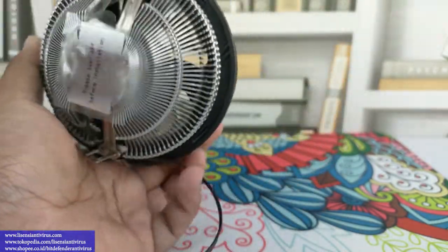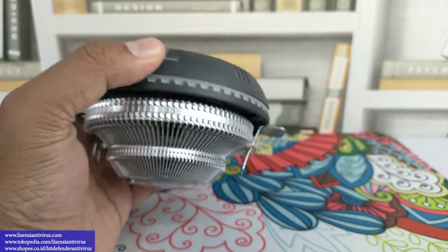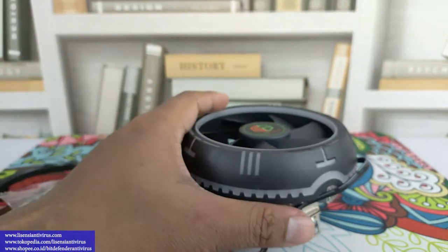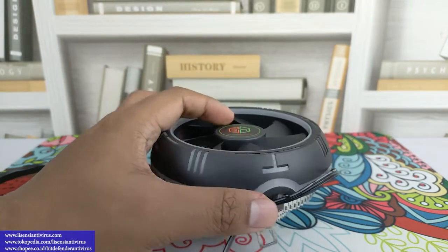Teman-teman bisa lihat modelnya seperti ini — ketebalan heatsinknya, ketinggiannya. Di atasnya kita bisa lihat, sisi hitam ini ada kayak list-list RGB di sela-selanya.